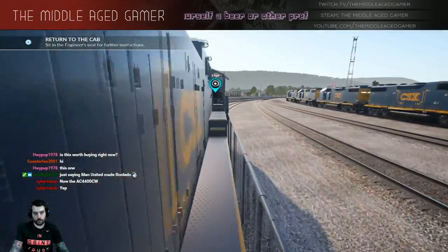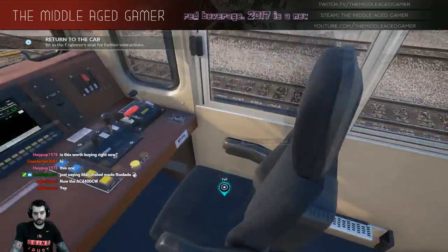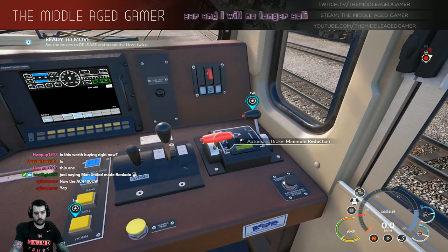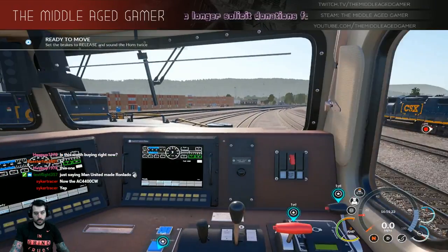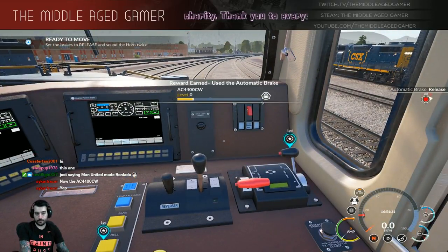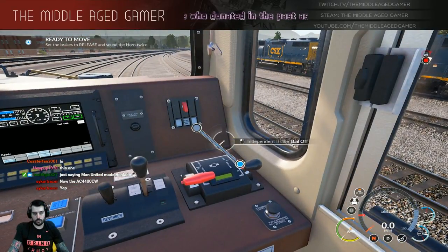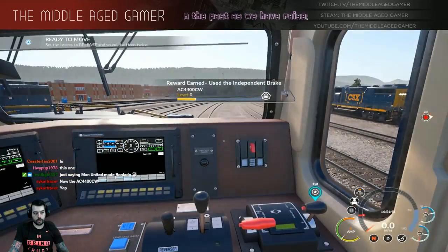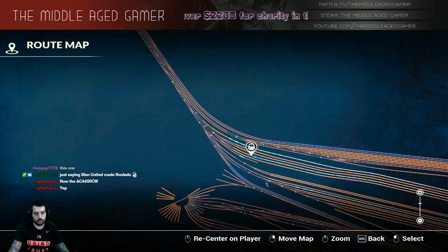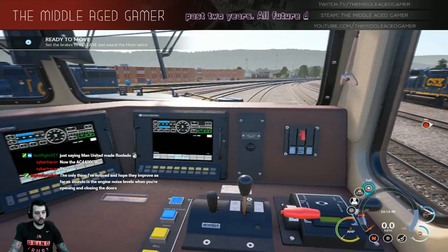This is my first time being in the AC4400, pretty excited about that - definitely a different layout. I need to figure out where the hell we're going first though, that's my problem. I guess that's the independent brake right there. So let me see where we're going. I guess we've got to get to the turntable - we probably need to go forward and then reverse back down to the turntable area. Let's go ahead and do that.